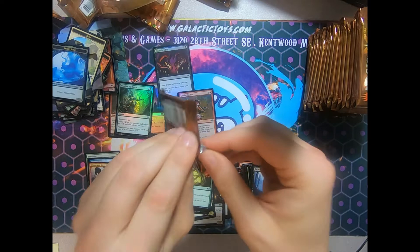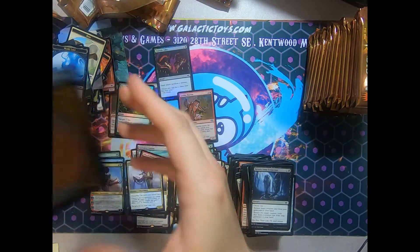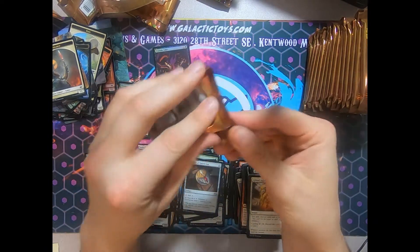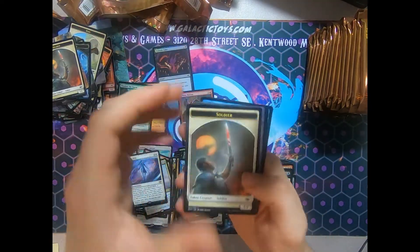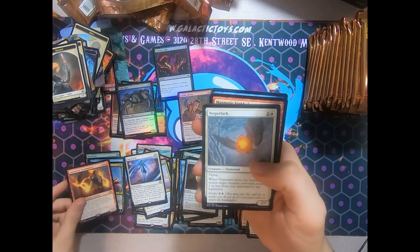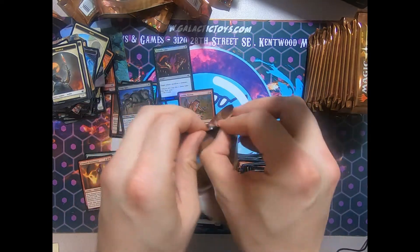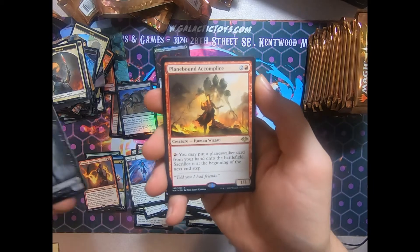Am I too harsh on these crummy rares? I feel like I'm being kind of mean to them, seeing as we've already gotten so many quality ones. And Astral Drift. Every rare deserves love — not just the great cards, but the good ones too. And a Foil Crypt Rats. That's cool. Seasoned Pyromancer! We've hit two of the biggest money mythics here. I am going to have to write a letter to my mom and tell her that I found the greatest box in Modern Horizons I've ever seen. Plain-Bound Accomplice. Never mind — cancel that letter.